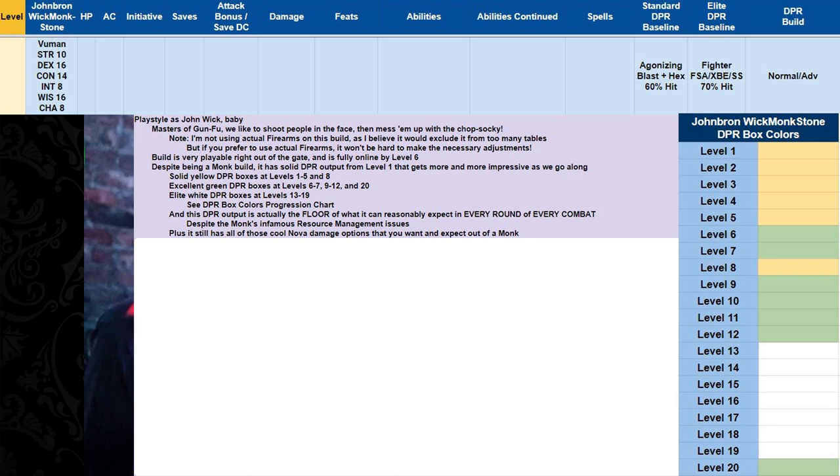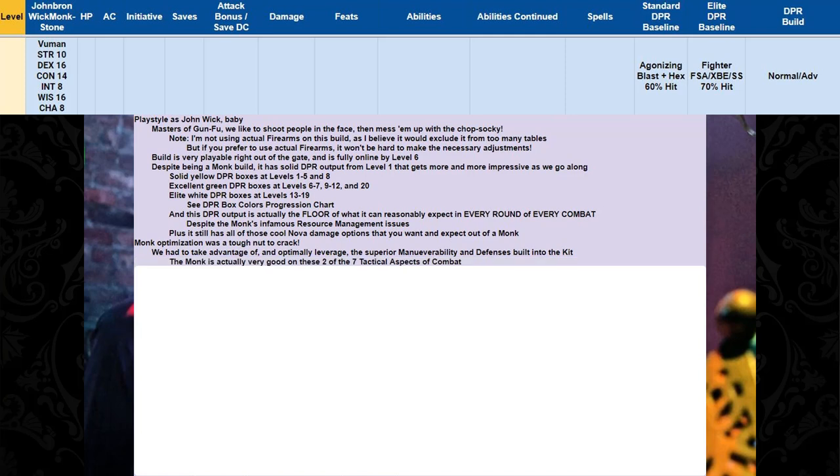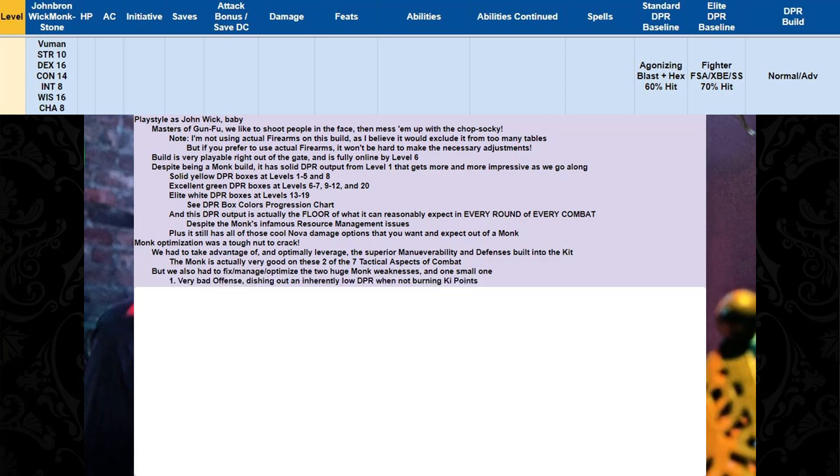This is a really effective monk build. Let's talk about monk optimization for a minute — it was a tough nut to crack. We had to take advantage of and optimally leverage the superior maneuverability and defenses built into the kit, because the monk is actually very good on two of the seven tactical aspects of combat. But we also had to fix the two huge monk weaknesses and one small weakness. The first weakness is that it has very bad offense.